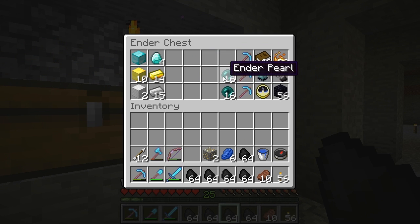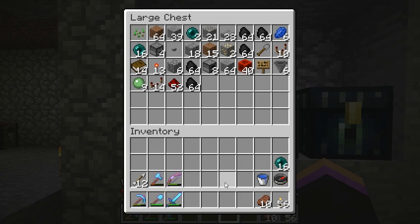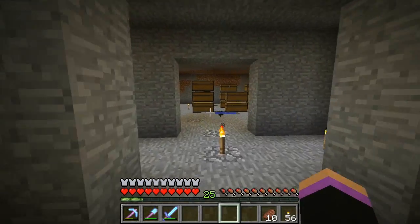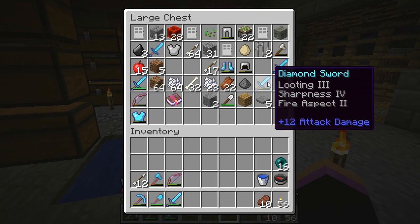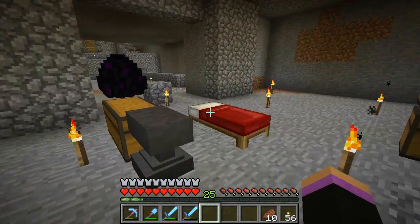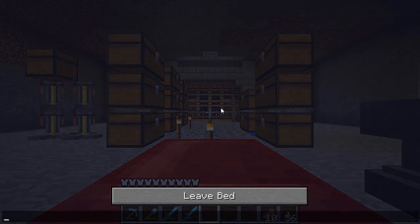Let's take all of these out and put them in there. I really need to get the chest sorting going as well. Do I have a looting sword? I don't think I actually have one and that's something I really want. Actually — looting, sharpness, and fire aspect — I take that back, I do have a looting sword.